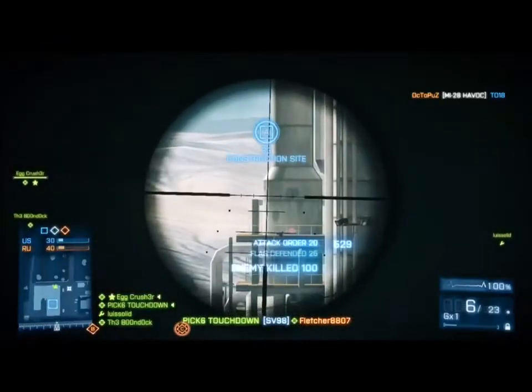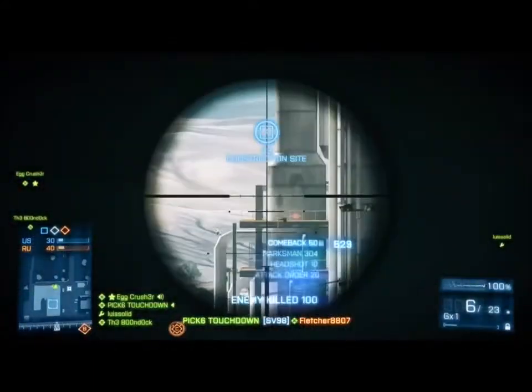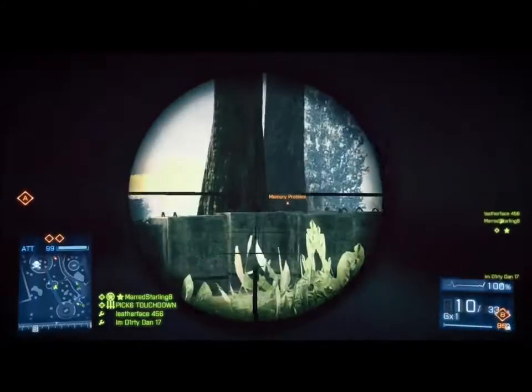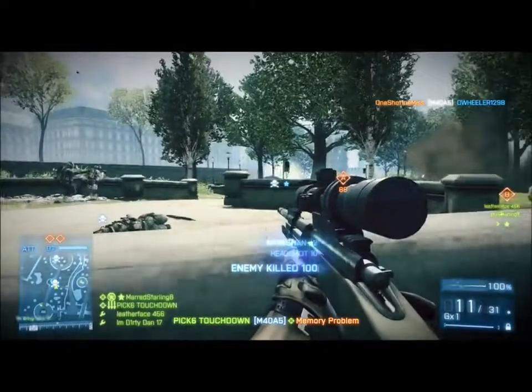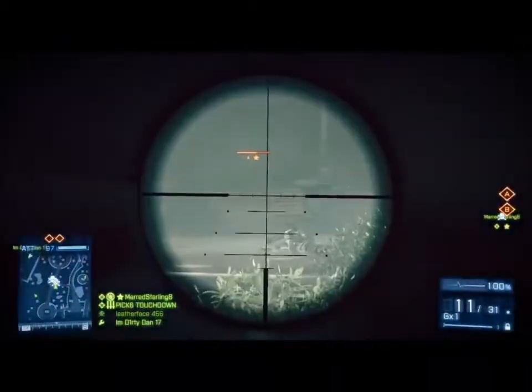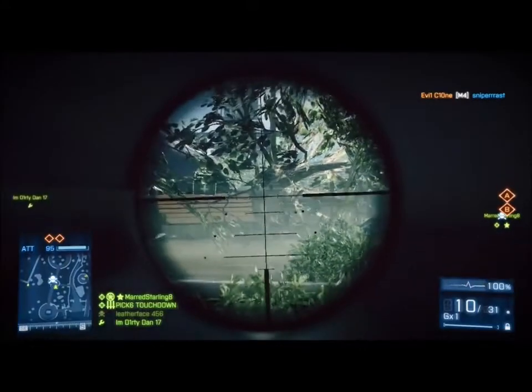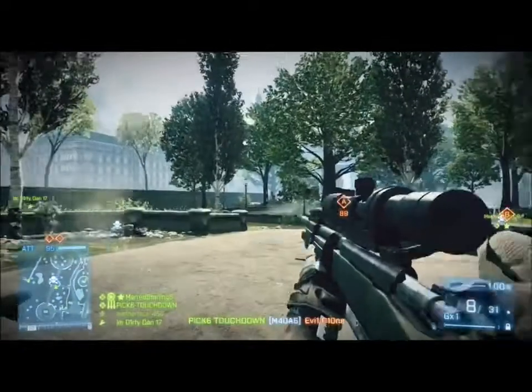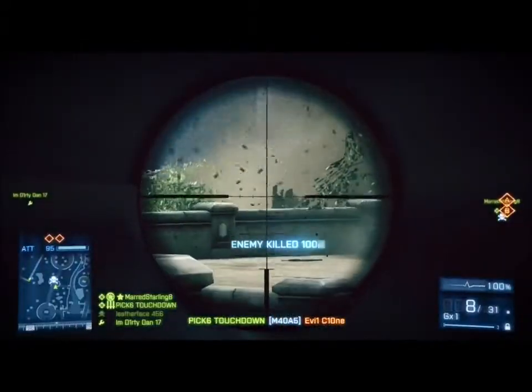When engaged in a sniper duel, I prefer to use a side-strafing motion. After I get a hit marker or a miss, I quickly move to either the left or right, then strafe back to the original location and scope back in to shoot. If he fires, he's going to shoot where I was and miss. If he doesn't fire because he can't get a read on me, I get to fire a second shot before he even fires one.